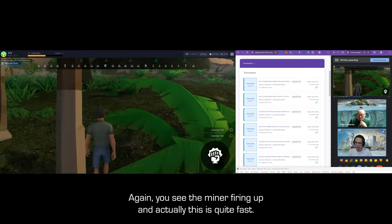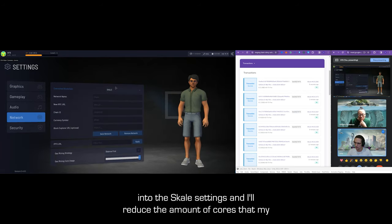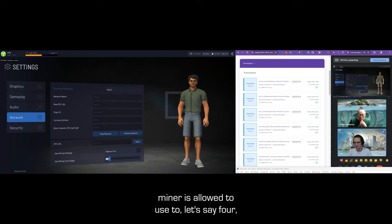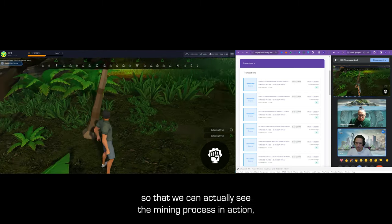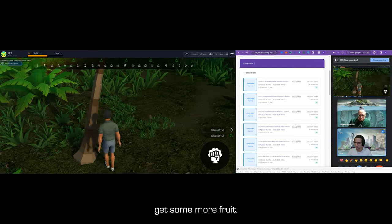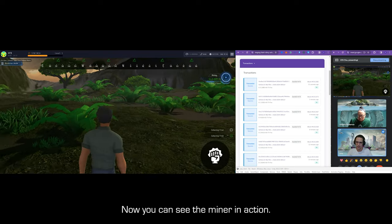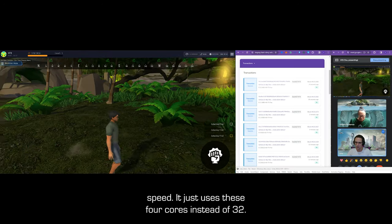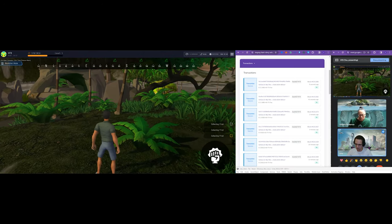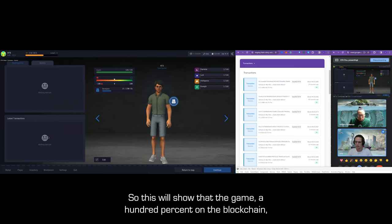You can see the miner firing now. I'll go into settings, Scale settings, and reduce the amount of cores that the miner is allowed to use, so we can actually see the miner in action. It takes a bit longer now because it's mining at a lower speed — using four cores out of 32 — but it allows me to show how it works. You can still see all the transactions going through here.